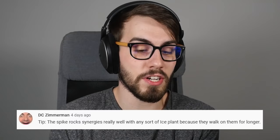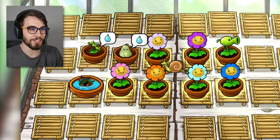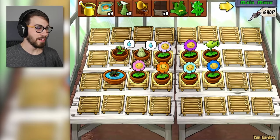Tip: the spike rocks synergize really well with any sort of ice plant because they walk on them for longer. So that's something I'm gonna do today, guys. I'm gonna keep that in mind, because if we get Winter Melons and we have a whole bunch of spike rocks, we can slow them down and then do lots of damage. Let's go to the Zen Garden — check it out, guys, I got a few new plants here. I've got the Tangleweed, I think it's called, but I can't do anything with it.